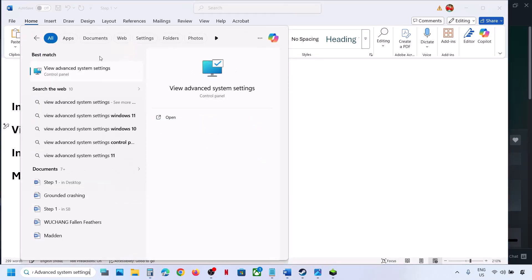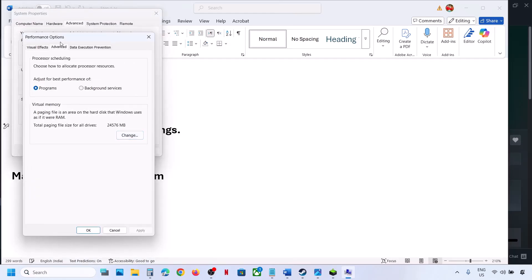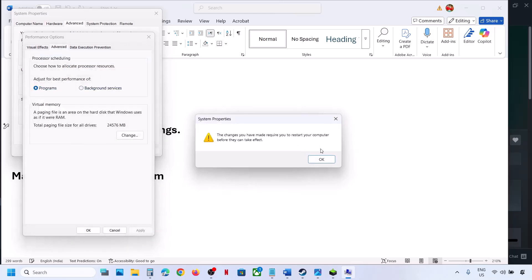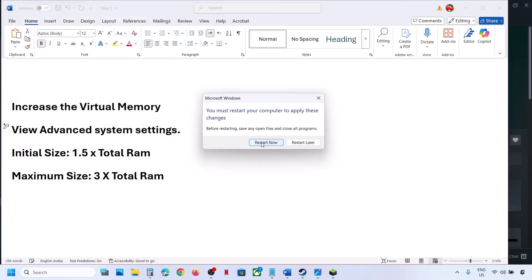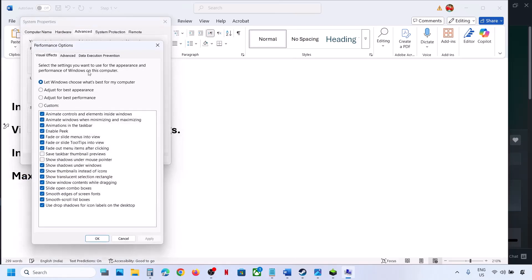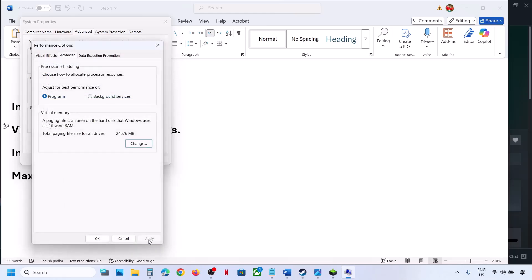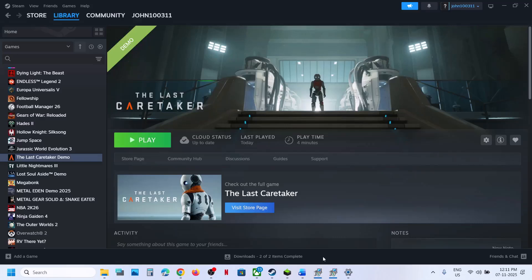Relaunch the game and check. If that does not work, go back to View Advanced System Settings, Settings, Advanced, Change, and this time select System Managed Size, click Set, click OK, hit Apply, click OK — you'll see a restart option. Restart your computer and check. If still not working, revert to default by going back in and checking the automatic box, then hit Apply and click OK. Follow the next step.